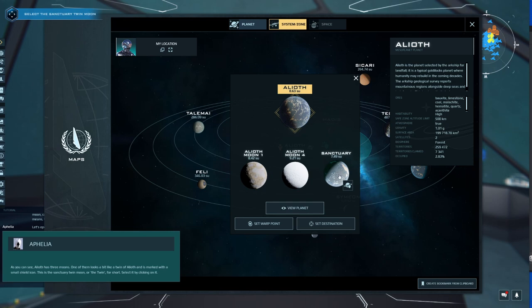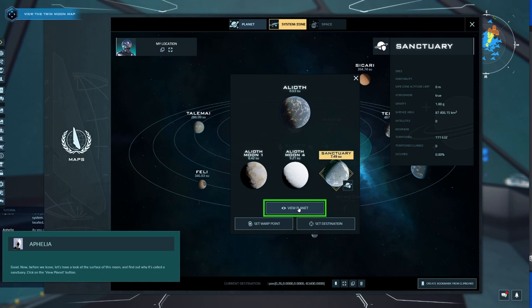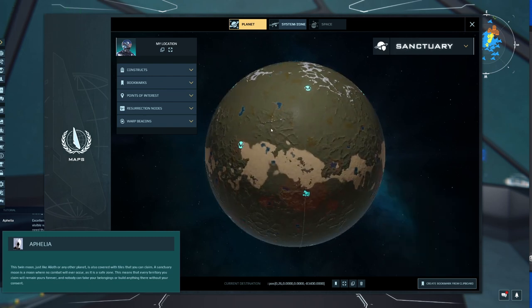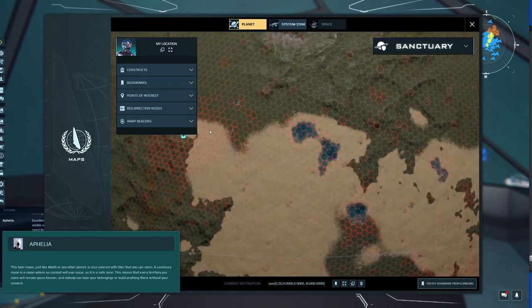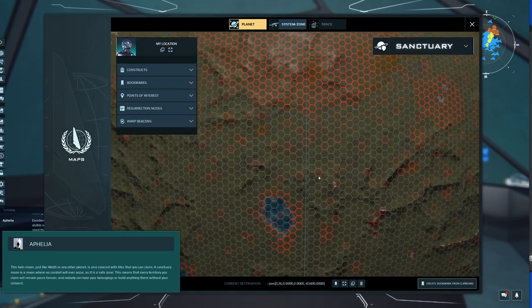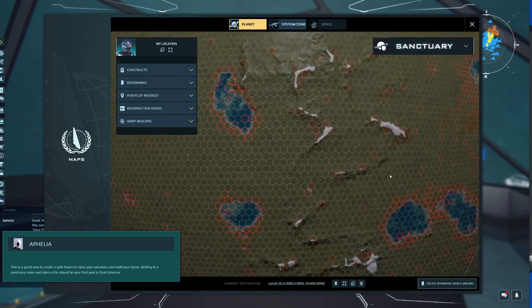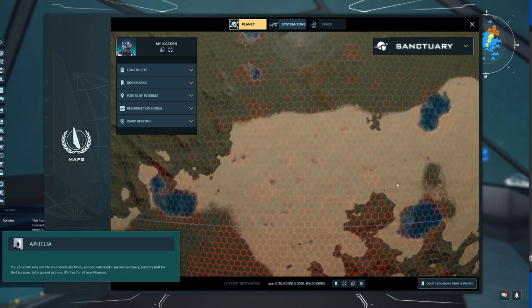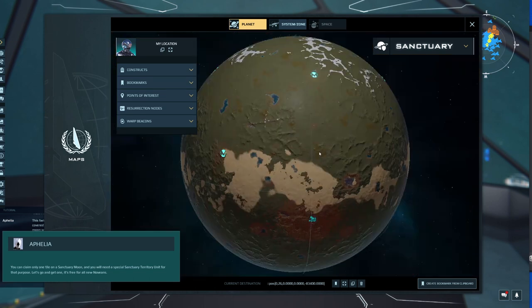Select the Twin Moon by clicking on it, then click the 'Set Destination' button. A Sanctuary Moon is a moon where no combat will ever occur, as it is a safe zone. Every territory you claim there will remain yours forever, and nobody can take your belongings or build without your consent. This is a great way to create a safe haven to store your valuables and build your home. Getting to a Sanctuary Moon and claiming a tile should be your first goal in Dual Universe — you only get one tile, and you will need a special sanctuary territory unit. It's free for all new Novians.